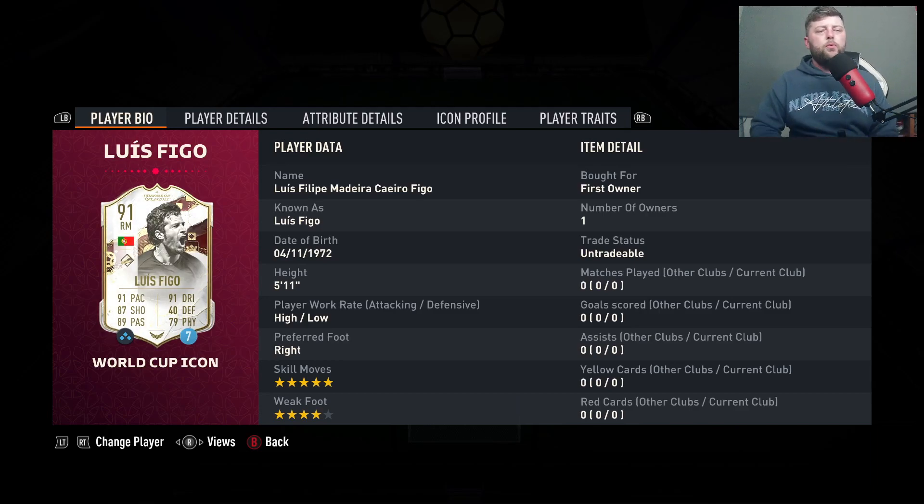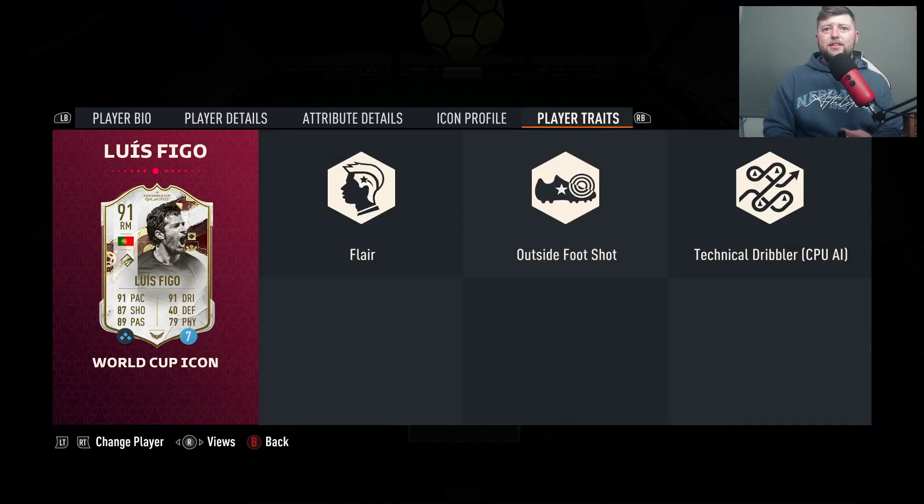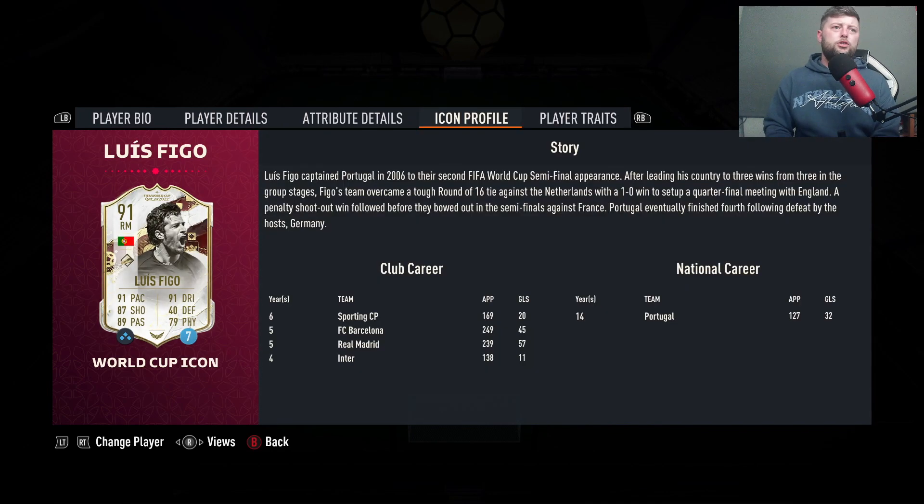Today we're looking at World Cup icon Figo, the 91 right mid who can also play CAM and right wing. He's five star, four star in the game, 5'11", high-low work rates, right footed, with flair and outside of the foot as his two traits.